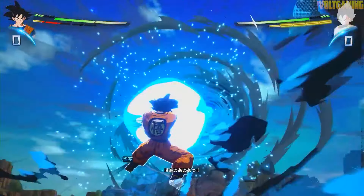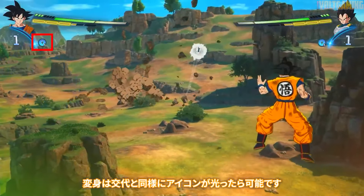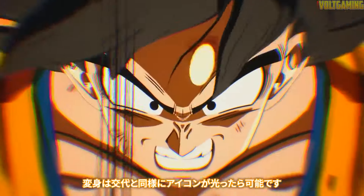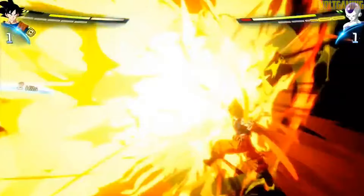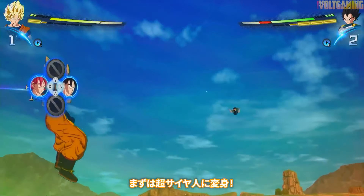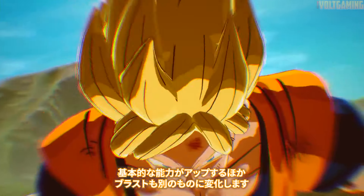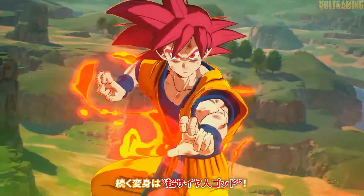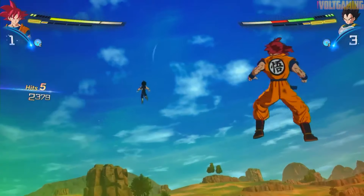Number 7: New Base Goku Super Attack. Base Goku has a completely new super attack that we've never seen before — technically similar to a move Ultra Instinct Goku has in Dragon Ball Fighters, but distinct. This move actually originates from Base Goku in Eternal of Power, used against Rosie, who is a pretty forgettable character, so it's understandable if you don't remember where it's from.